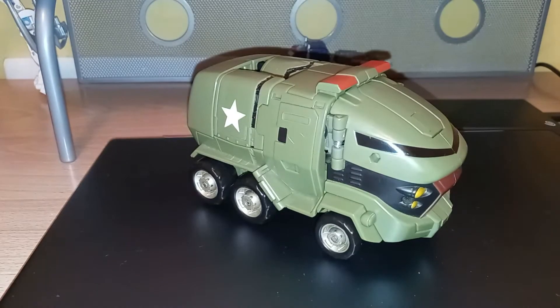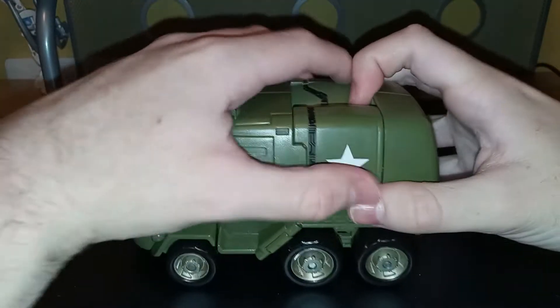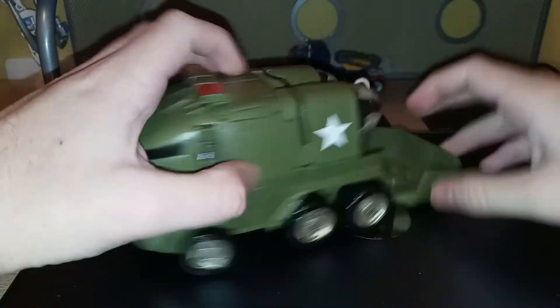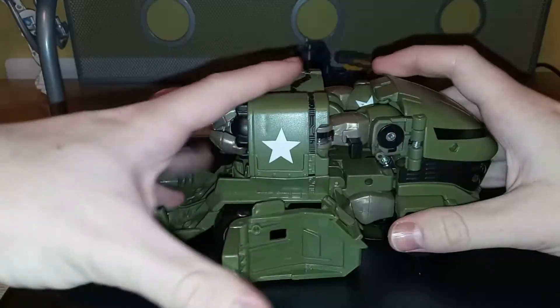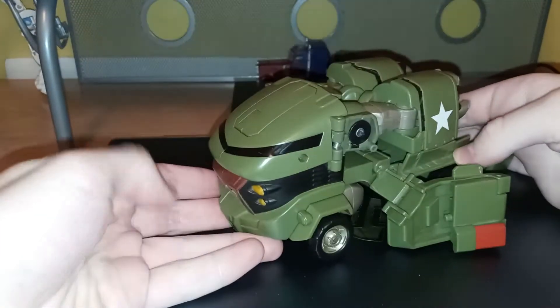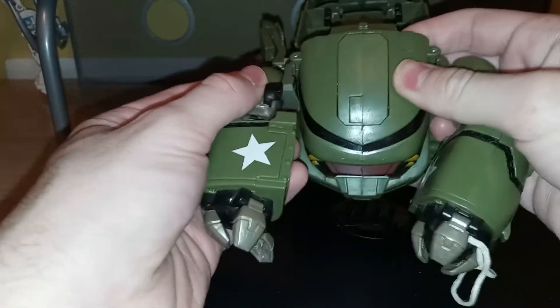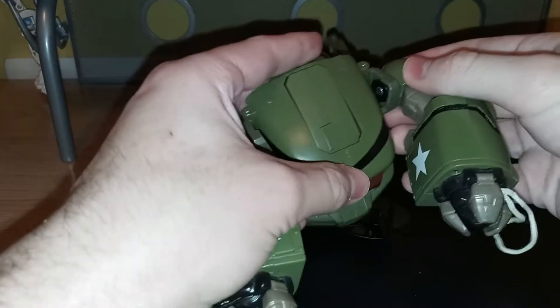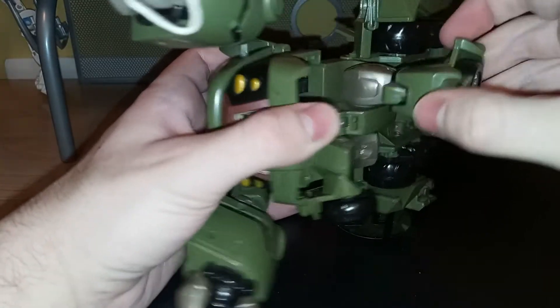So for transformation: to begin, just pull this down. Just untab these, pull them back. And then you just kind of lift up on these arms. Then you want to tab this part in. Then you come underneath, pull these out, pull the wheels underneath.